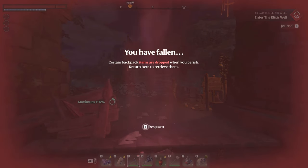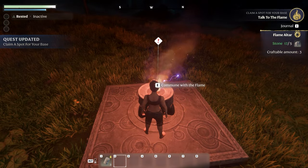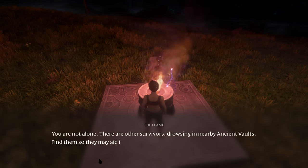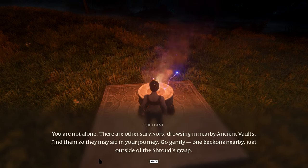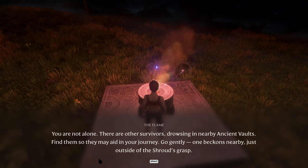In a similar way, let's say your inventory is full but you need or want to continue exploring somewhere. You can place down a flame altar, fast travel to your base to unload your inventory, and then fast travel back to where you want to continue on. All you need to do is extinguish the altar if you don't want to place your base there.